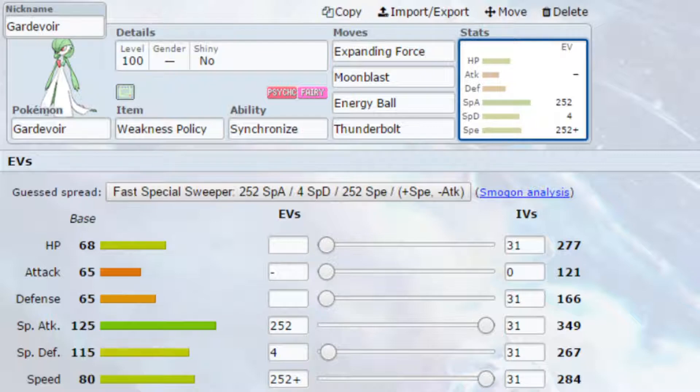EVs are max Special Attack and max Speed with a Timid nature — more Speed, less Attack — and 4 EVs in Special Defense. That is all for today, so I hope you've enjoyed this. If you have, please do like, subscribe, and comment. Let me know what you think down in the comments below. I hope you had a good one and I will see you soon.